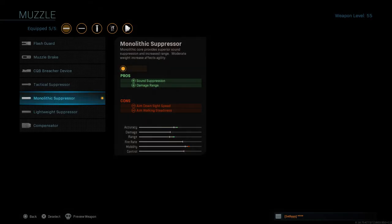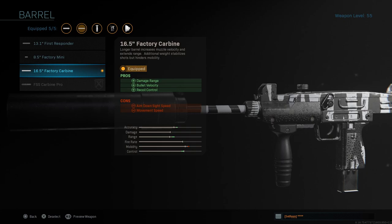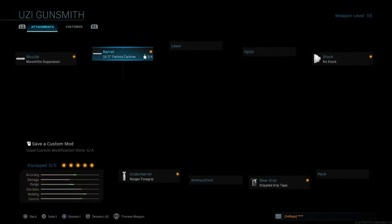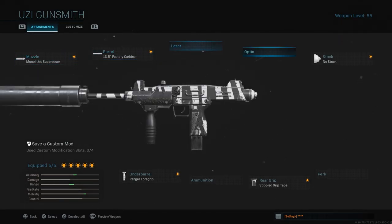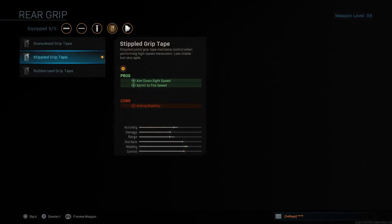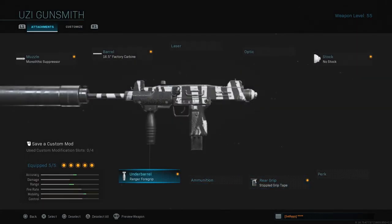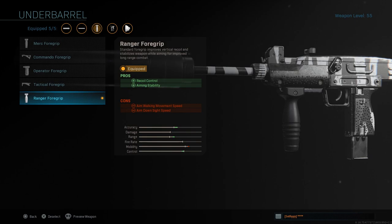So these are the attachments I ran on the mini Uzi. I ran the Monolithic Suppressor, which gives you sound suppression and damage at range — it's really, really strong at range. It does give you lower movement speed, but that's fine because we're going to be running no stock. I also run an 18.5 factory carbine barrel as well as no stock, because the movement speed and aim down sight speed are significantly lowered, so I run no stock to go faster. I also run a stifled grip tape for aim down sight speed and sprint-to-fire speed, which is very important in this game. And the Ranger foregrip controls your recoil as well as your aiming stability.